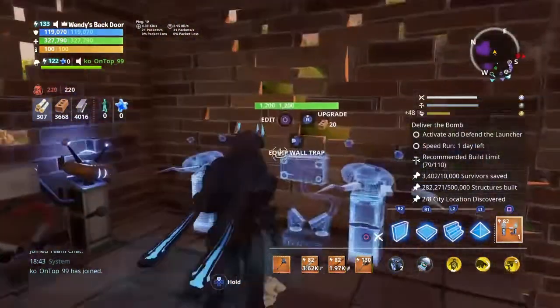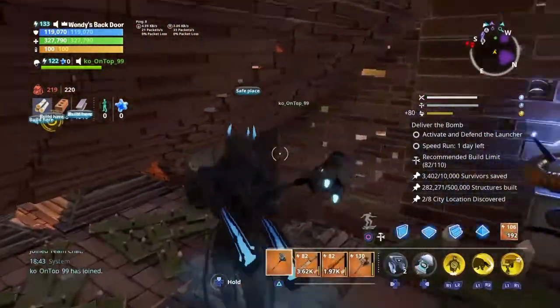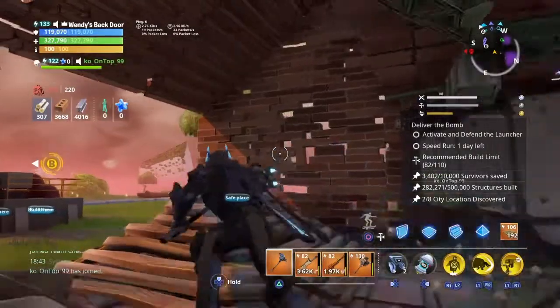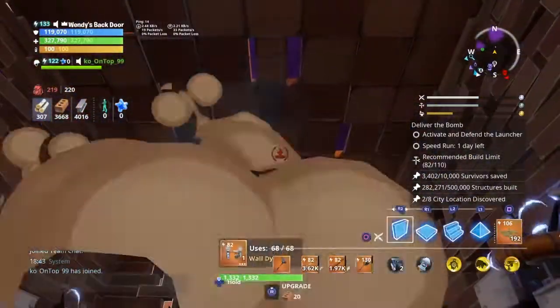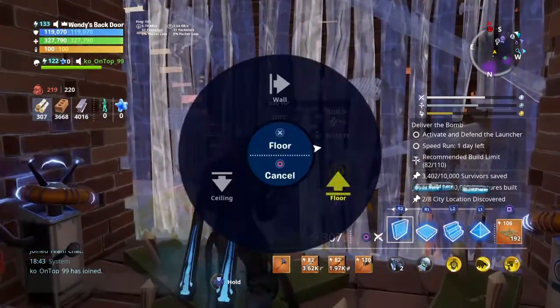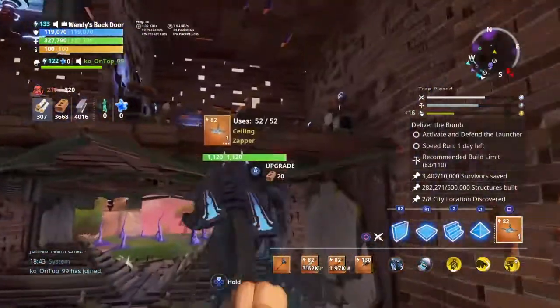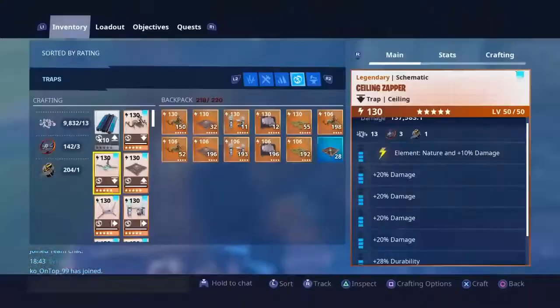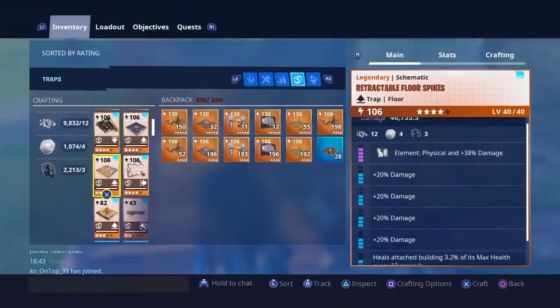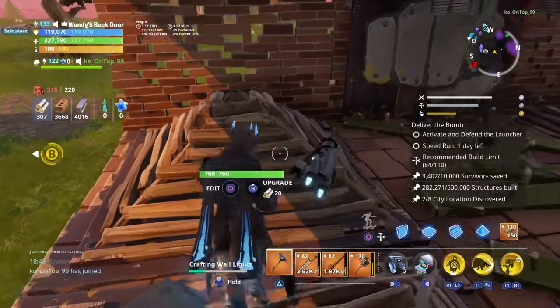I say that as I put a box with literally that many traps in it. Just going to put our ceiling zappers up here now. Ceiling, like that. I know I said I'd clip this out, but let's put it in anyway. Craft two more wall lights — actually let's do four more. Four more wall lights at level 82.